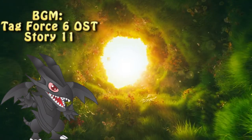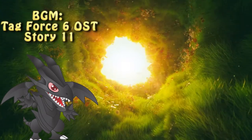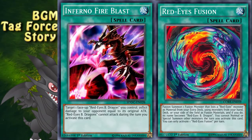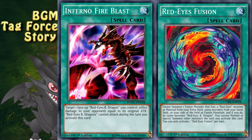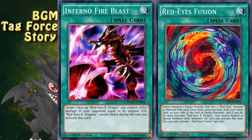In this premiere episode, we will be focusing on Red-Eyes FTK. The deck revolves around the interaction between two cards: the ever-loved Red-Eyes Fusion and Infernal Fire Blast. The interaction comes from the fact that Infernal Fire Blast deals damage equal to the original attack of one Red-Eyes Black Dragon on the field, and the monster summoned with Red-Eyes Fusion is called Red-Eyes Black Dragon while it's on the field.